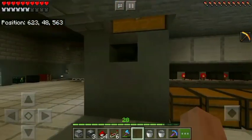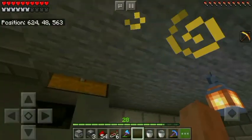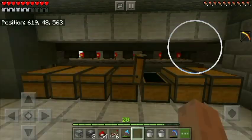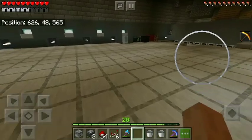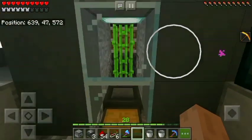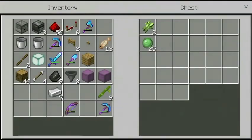Here we have my storage system - a nice simple one. You feed some material here and it gets automatically sorted into the system. That's pretty simple and handy. Over here we also have my sugar cane farm.